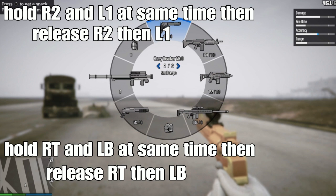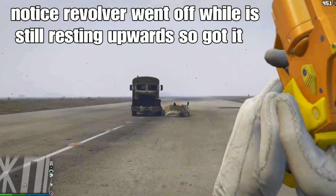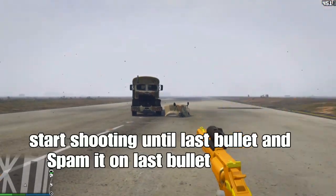Then release L1. Same for Xbox - hold R2 and L1 at the same time, then release R2 and L1. Remember, you'll notice your gun went idle while it's still sitting rest upward - that means you got it working.